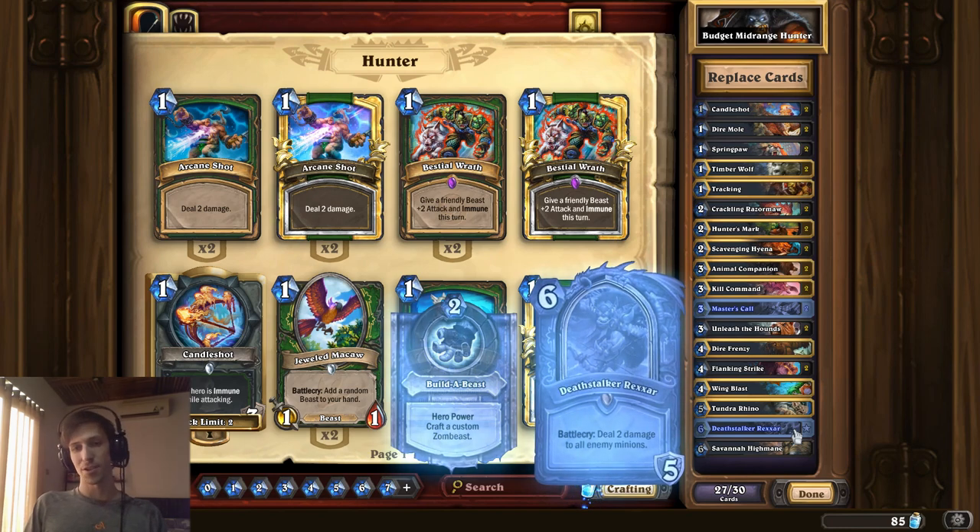Once the rotation comes around — and you should keep rotations in mind when talking about building your next deck — it won't be playable in standard anymore. So for instance, if you want to play Hunter and Deathstalker Rexxar is the only card you're missing and you're not trying to hit Legend, then maybe just ignore that for right now, simply because in less than a month it'll no longer be a standard card.